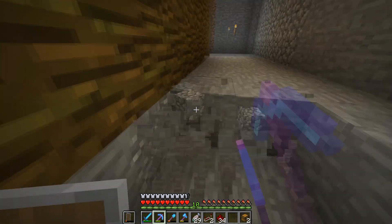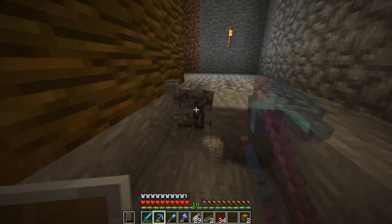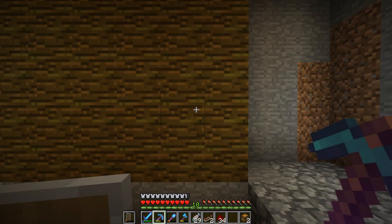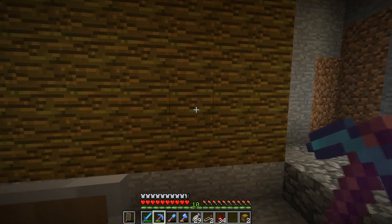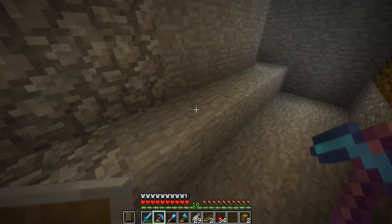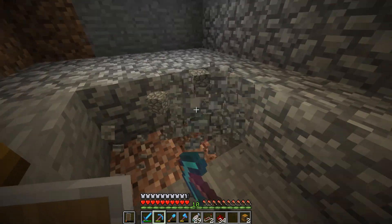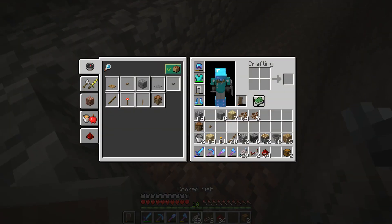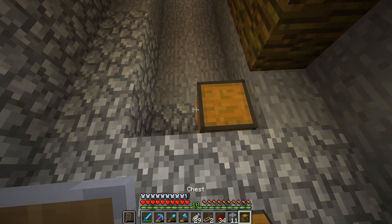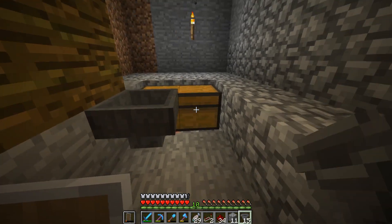Nothing super insane, but more or less I just want something we can come down here every once in a while when we need to — basically a piston wall that's going to move back one way and one that way. We're going to set up some chests over here so it all feeds to here, and that'll give us what we need.